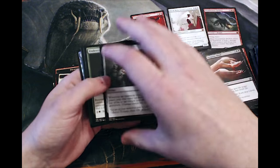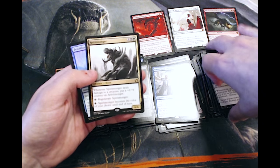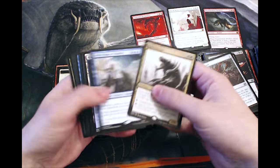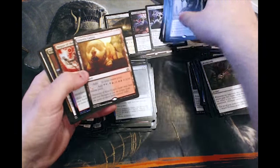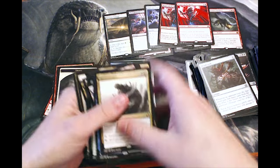Another Mindcrank — happy to get that. Undercity Troll, Condescend, and Spiritmonger is our last rare. Unfortunately that is not what we were hoping for. Very quickly we'll go over the highlights: Horizon Canopy definitely up there, Thoughtseize is up there, Oblivion Stone, Magus of the Moon — double Magus of the Moon I should say.